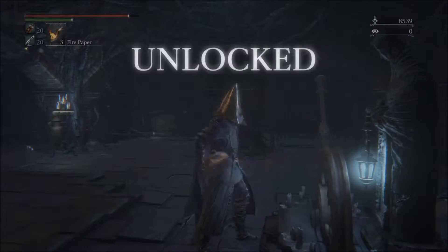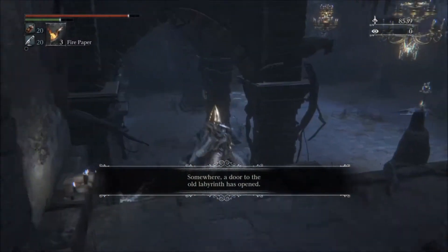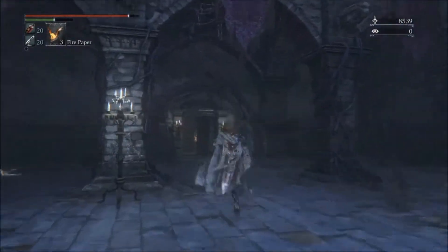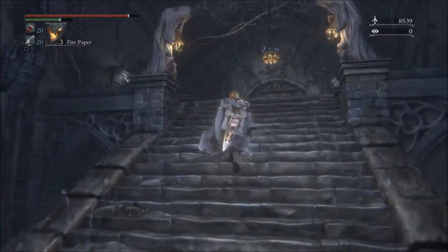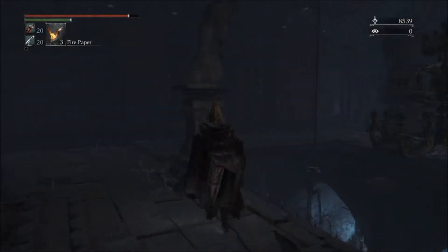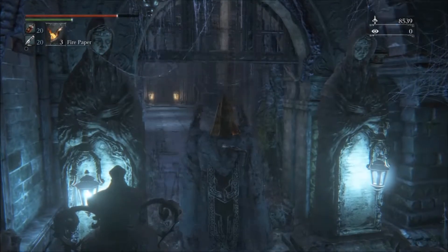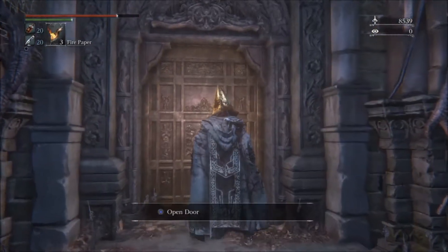Ching-ching — that was really quick, I'll take it. What did he drop? More bullets. Nothing else. Let's make our way back to the boss room. Is there going to be another hallway? Yes, there is. Bonus points.